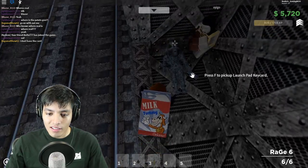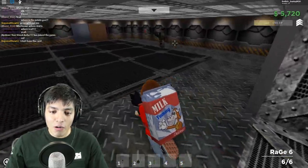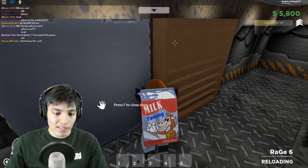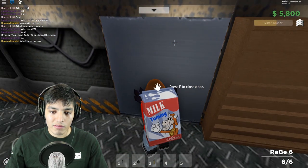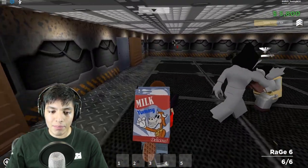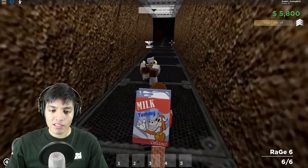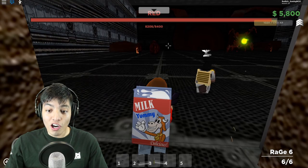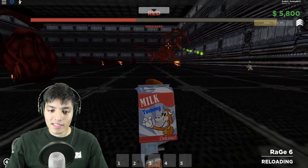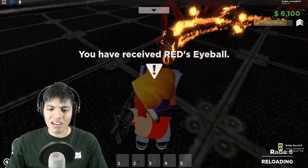Press F to pick up — launch pad key card! That is one crusty old alien. These guys have juggernauts, we've got to be careful. I suppose we can open this — wait, it's F to open door, like a secret entrance. I think you have to press this button to activate it. There we go! We're in a secret tunnel now. This is Red — a giant alien, the one they were talking about. Let's take him on!